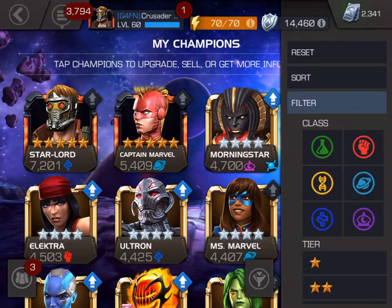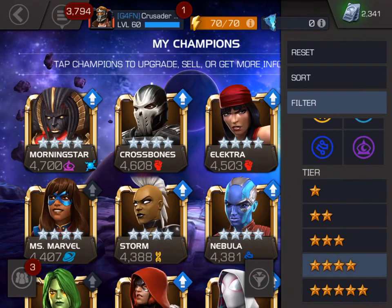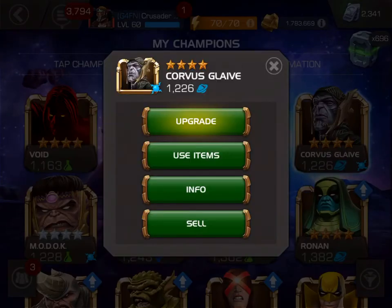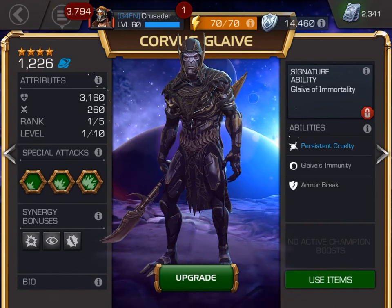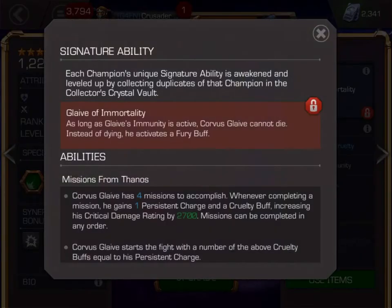Welcome to Crusader Rabbit's champions, Corvus Glaive. And there he is. And if we go into info, you can see that his signature ability is still locked, because we just got him. We haven't awakened him yet. And if we go into the abilities, you can see that the signature ability is grayed out, as you might say.